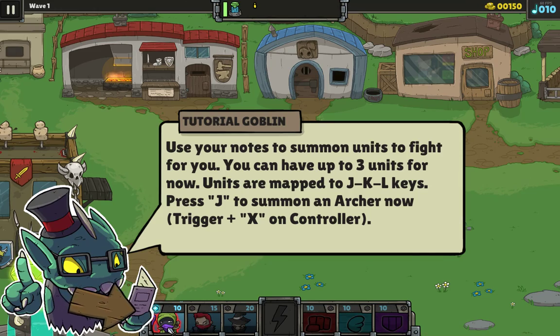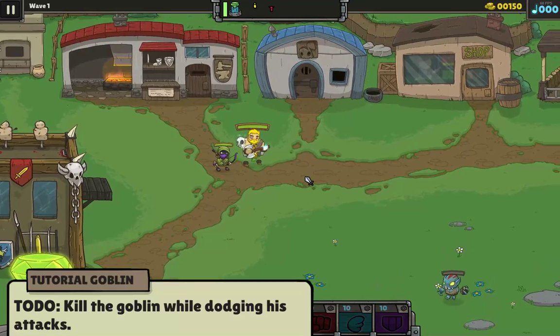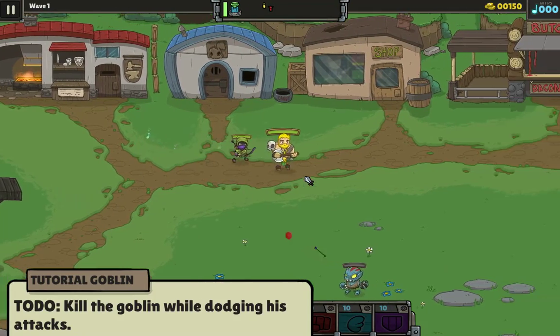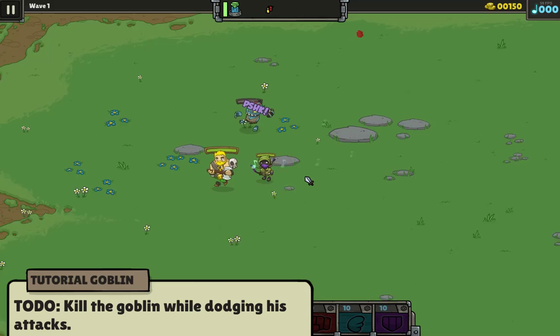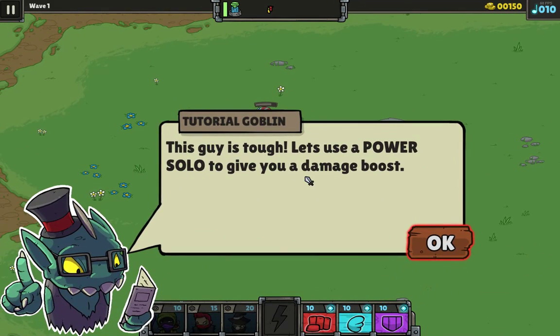Press J to summon an archer now. I'll just click it. So kill the goblin while dodging his attacks. So the point is, I'm the bard, I guess, and I don't attack. I just summon. Can you attack at all? Nope. Apparently not.